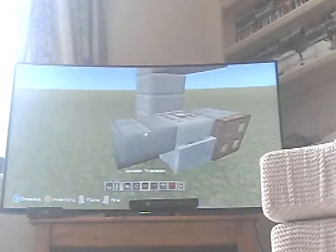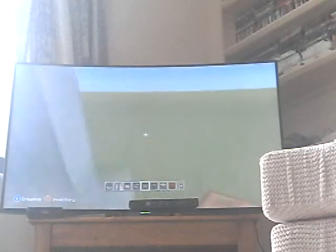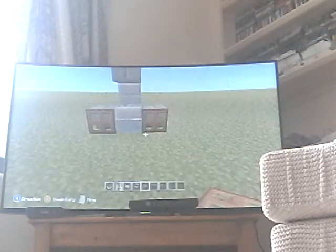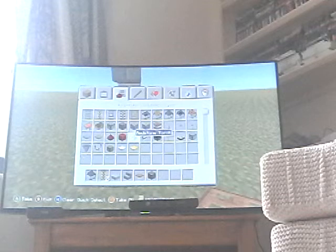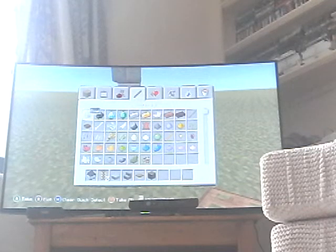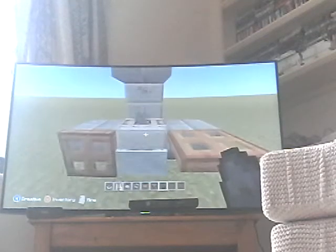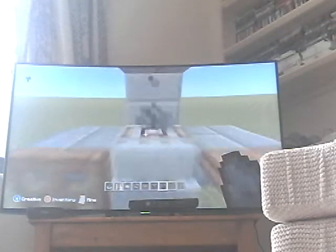Sorry guys if I'm a bit stuttering — I'm not used to making videos like this. Okay, so once you've done that, you can get some coal or charcoal, either one. So you open the trap door, then you try and power it, and there you go — look, a working stove!